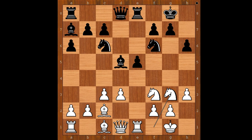Knight to g3, queen to d6 — move 14 and black is doing well. Knight to h4 intending knight to f5, rook from a to d8, knight from h to f5, queen to d7. White to move — this is a very interesting moment of the game. How would you continue if you had the white pieces?